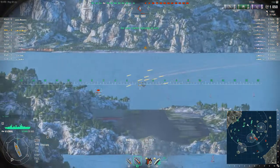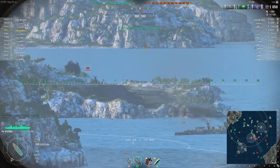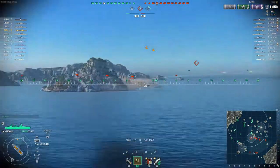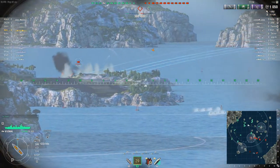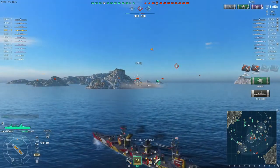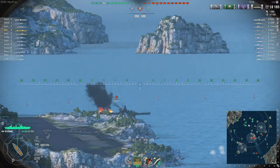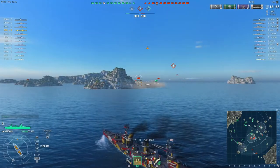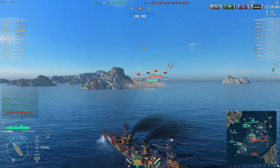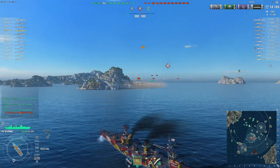The first target of opportunity appears — an enemy Budyonny — and he's right in that sweet spot range. Although I'm having a little difficulty judging his actual direction due to the island, I still managed to get a very healthy 17,000 citadel strike on him and he's quite low. Just getting our team to focus him down. I neglected to quickly tap the map key to get a better idea of his direction here.